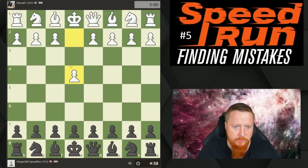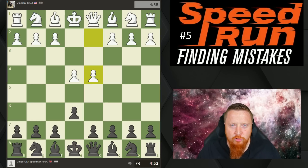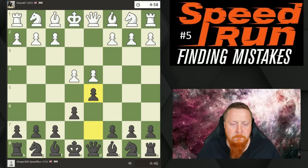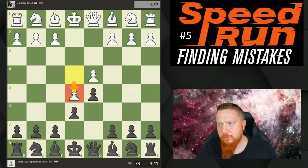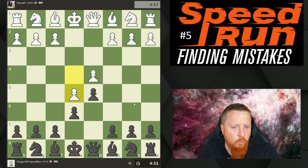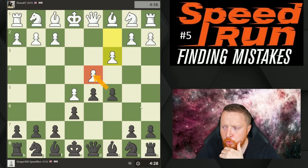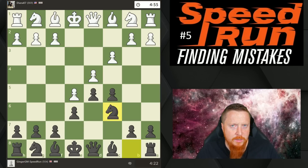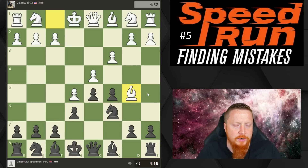Now we come into another game and I have the black pieces — we're going to get another chance to play the French Defense. When you're learning chess at this rating, what I recommend is to have a look at various openings, maybe the games of top players, and decide which middlegame positions you like. At this rating boundary the advanced French is very popular. But you've got to decide, before you get really involved with an opening, what positions you enjoy. Do you like this slightly cramped position where you have counterplay against d4? Or do you want more freedom for your pieces?